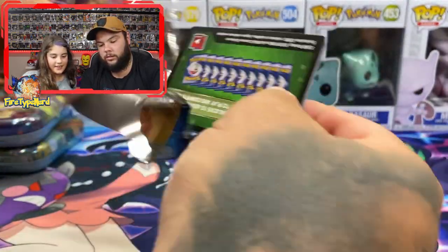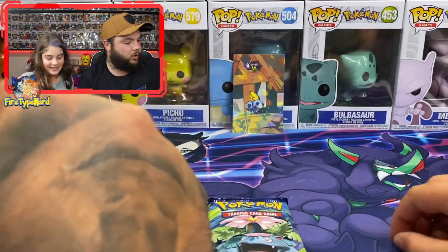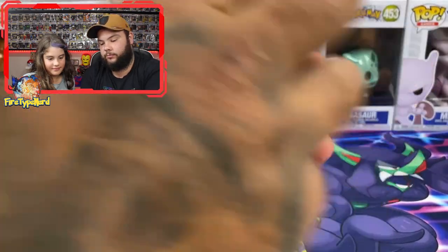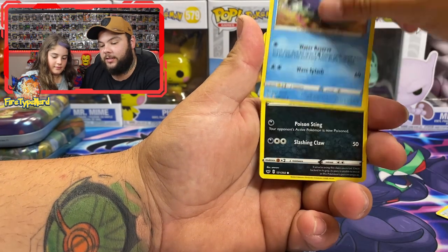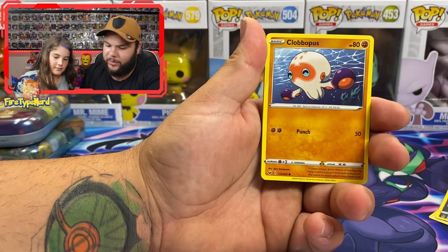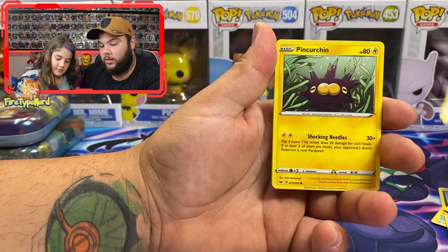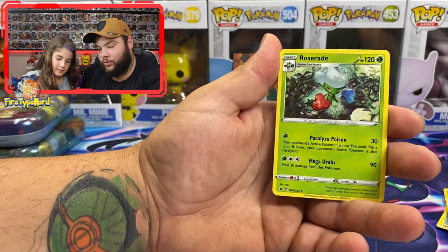And there's your code. Alright let's go — Energy, Metal Saucer, Quick Ball, Mateen, Skorupi I think, Grapploct, Wooloo, Sobble, Pinchurchin, Rare Candy Reverse Holo, and a Roserade.